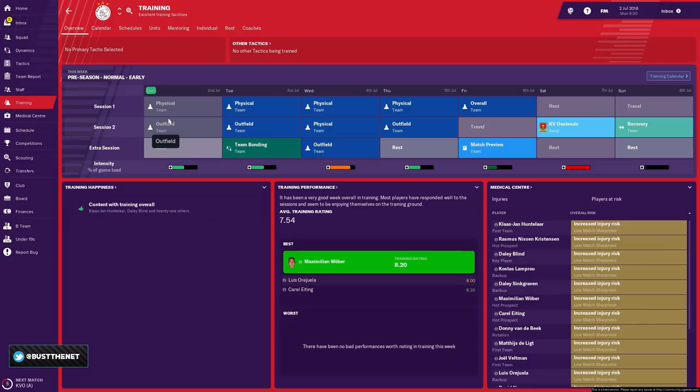Before we delve into the training module, let's look at the big picture: preparing your squad for training. This begins with mentoring. Mentoring replaces tutoring as we knew it in older versions of the game. In those editions, all you needed was to change a player's personality — all possible within six months. That unrealistic and exploitative system has been removed, and it's high time too.